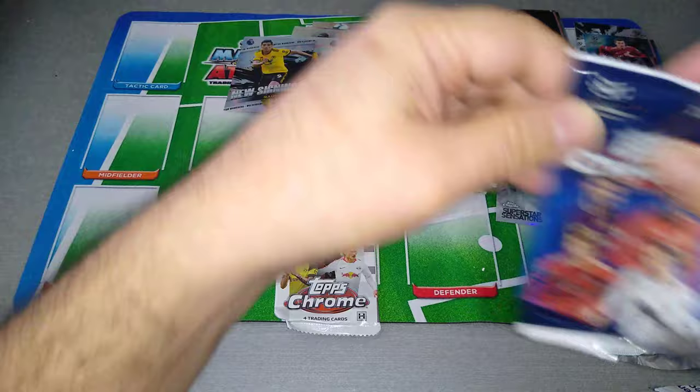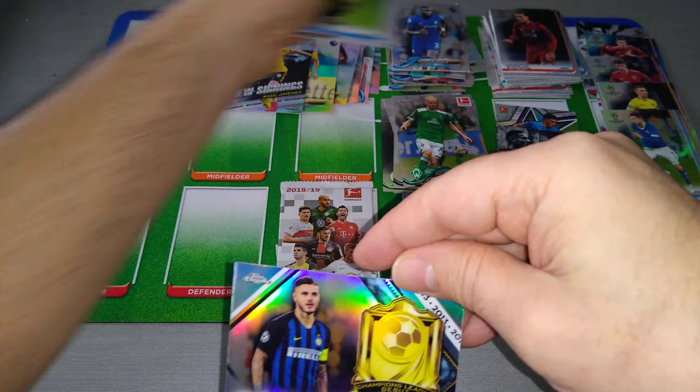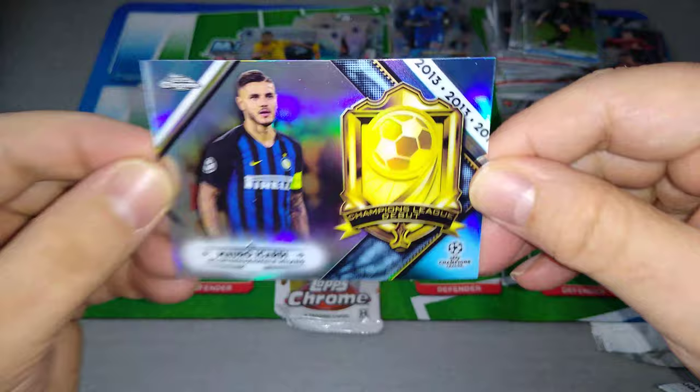Last packet for the Champions League — we got a nice card coming up. Here's Ruben Diaz, Ronaldo base, Angel Di Maria. And oh look at that — one per case hit! This is a one-per-case insert — it's a Mauro Icardi, very nice, Champions League debut for Inter Milan. He is now on loan at PSG. Very very nice.